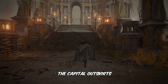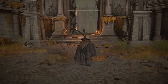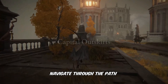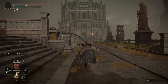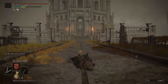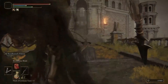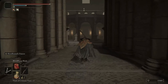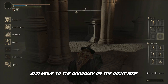Proceed ahead towards the capital outskirts. Navigate through the path and reach the hall. Step onto the elevator and pull the lever, then move to the doorway on the right side.